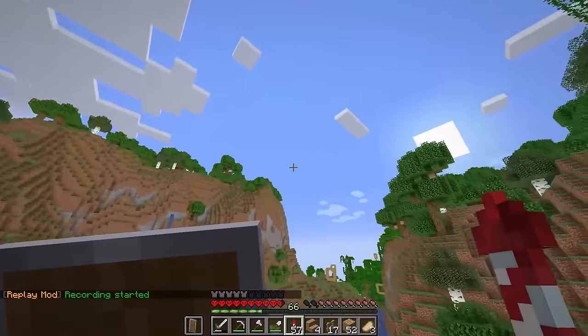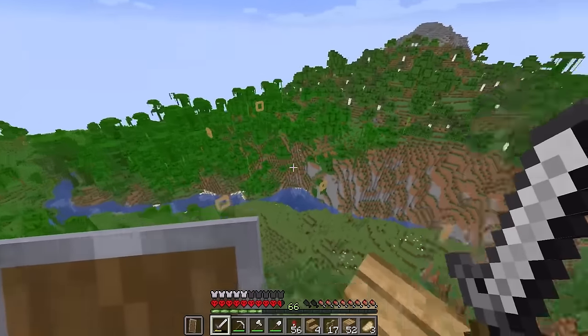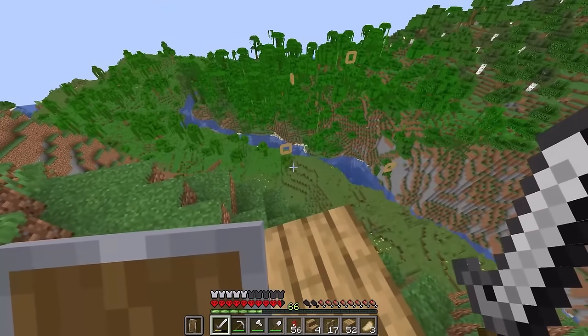And there we go, the last one's finished! So our course is now finished and it starts from this hill up here, does a little turn around in the jungle section, goes through the valley and over the water under this tree, and then around over to the badlands.